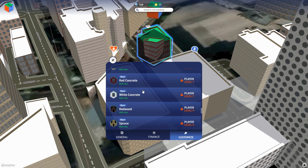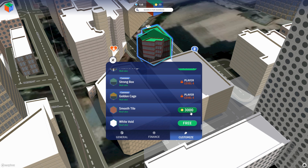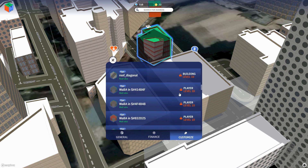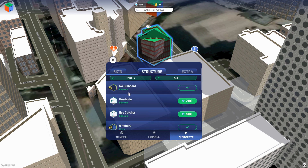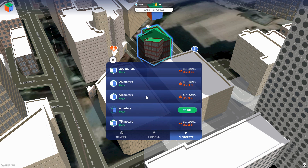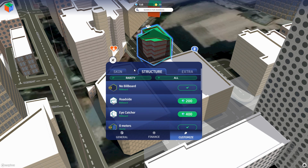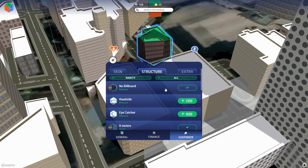Basically I can do different skins — that one's free, these ones are going to cost me some gold or potentially some of the diamond currency for the cooler stuff. There's a billboard option — I think at some point you can run ads in there. I could make the building taller, into a sort of skyscraper, 50 meters high. The map part of the game is based on real-world maps and buildings, but you can actually replace the building with other things — it wouldn't even look like a building, you could have a big 3D mesh of whatever you wanted, with a whole bunch more stuff coming later.